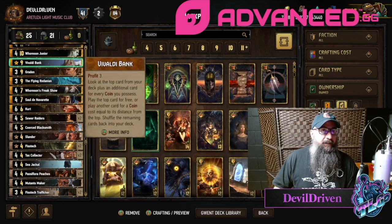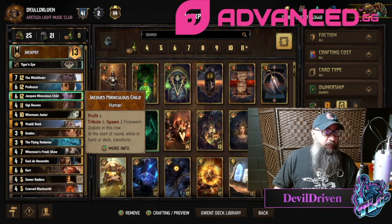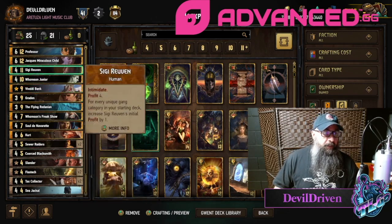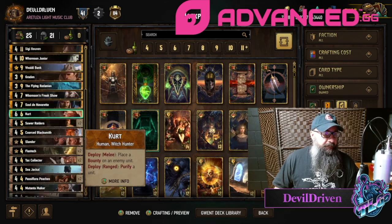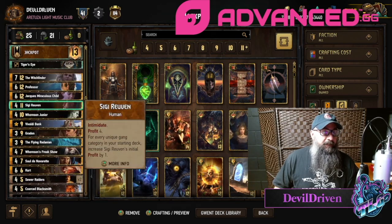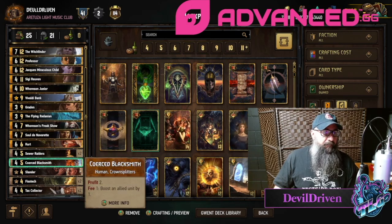Saul can be huge in a bleed round. I always mulligan Jock if I have it in my opening hand - I don't want to play it round one. You've got Witch Finder, Professor, and Slander for possible Graden, and Kurt for a bounty. Four poisons, so if they think you're bluffing they might come up wrong. It's 10 boost, 10 Ziggy, which is always fun, and you've got Freak Show as a spender.